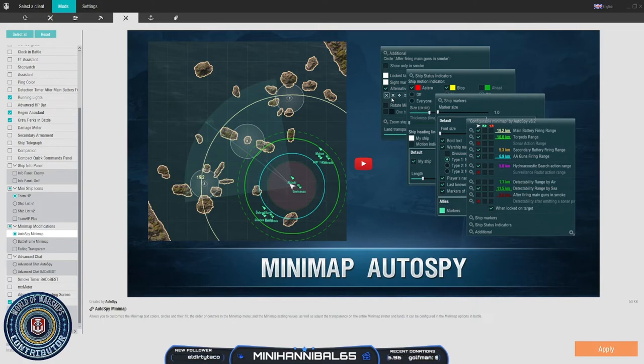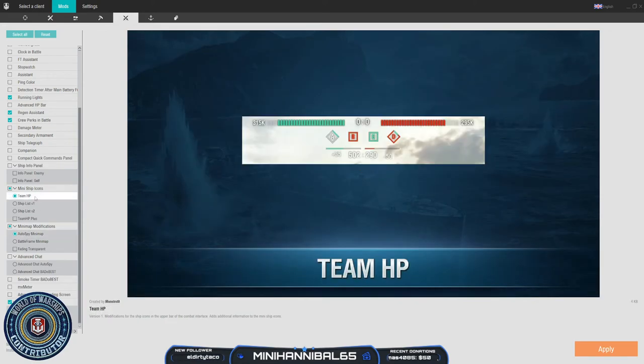Those are my five most recommended mods. If you're looking for a sixth mod that didn't quite make the list but is an honorable mention, I do love Team HP — just to be able to see how many hit points we have versus the enemy. Do bear in mind that it does not update unless you can see the enemy ship, so it'll sit at a level and then adjust once enemy ships come back into view, which makes it harder when using a surface ship.